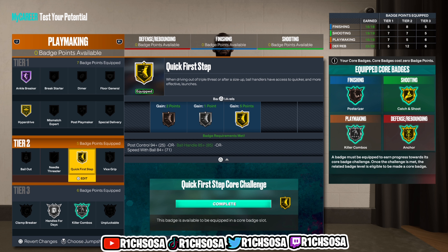Let's get into the defense. For interior defense I'm going with a 75, perimeter defense 78, steal 68, block 93, offensive rebound 67, and defensive rebound 85. That gives us a total of 23 badges.